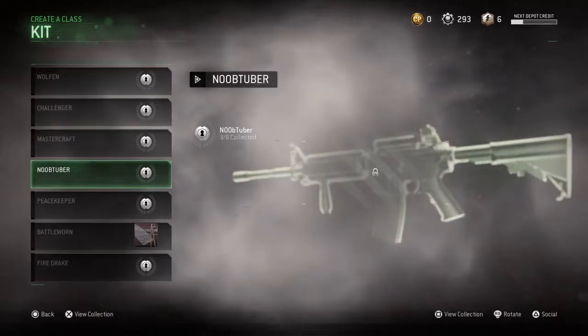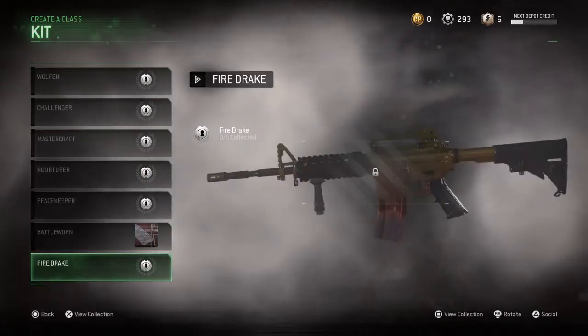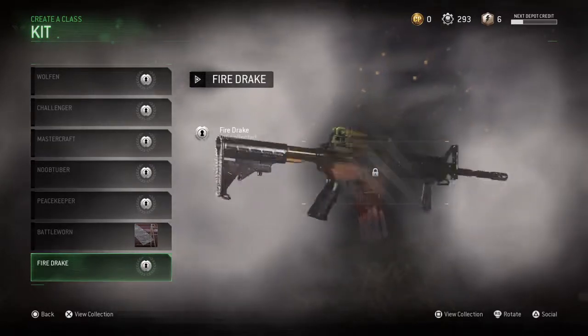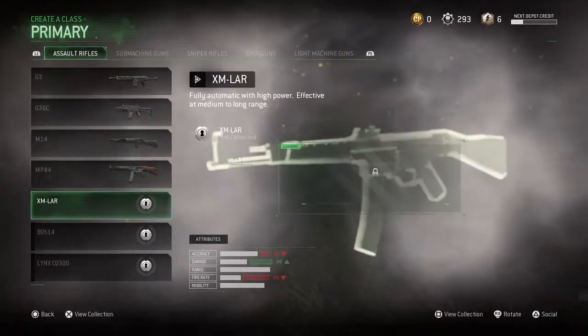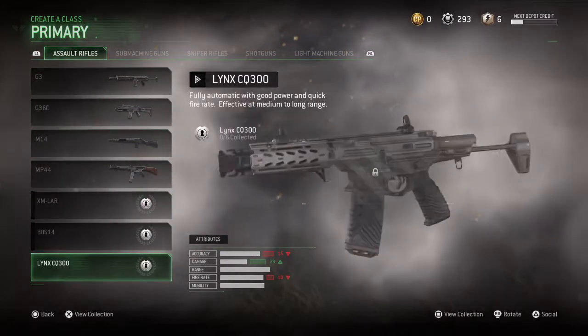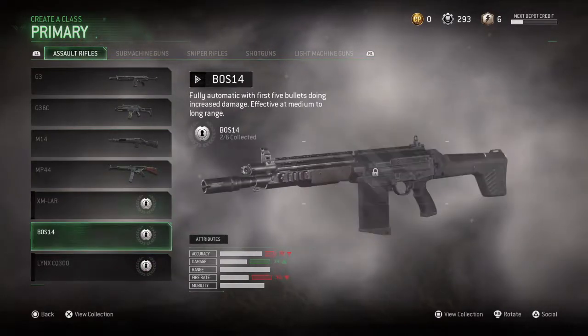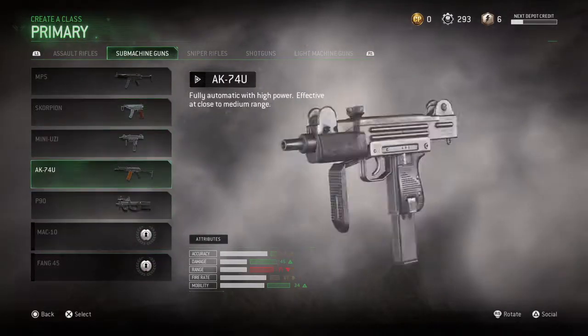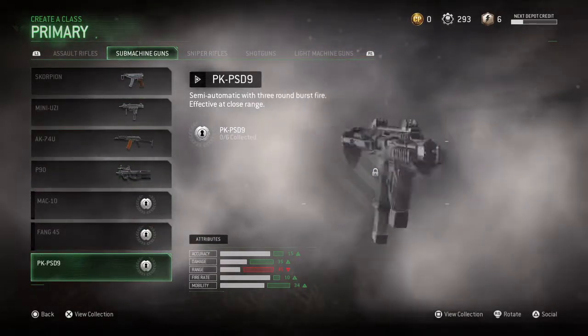I almost got the challenger kit. I can't wait to look at that. Dude, why is — Fire Drake! Oh, god damn, what the? You almost got the challenger kit? Jeez. I want the noob tuber. Oh, this gun looks beautiful. I want it so bad. It looks so bulky. It's a bulky gun.